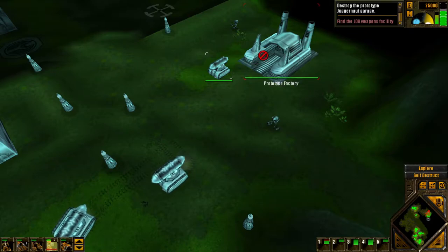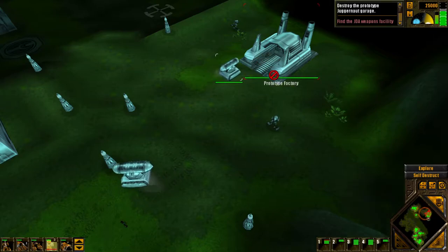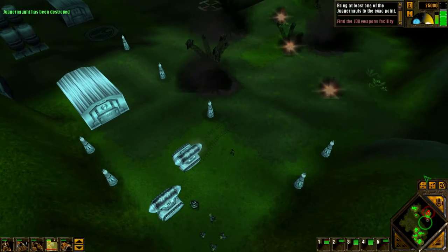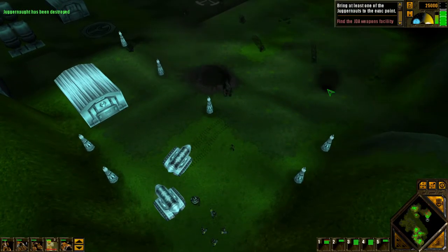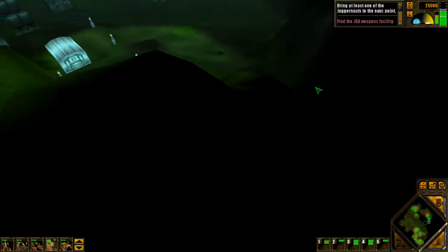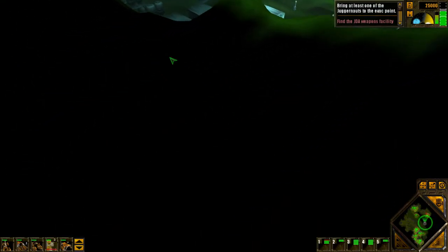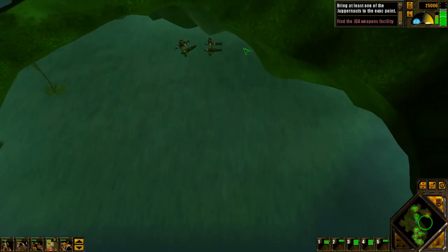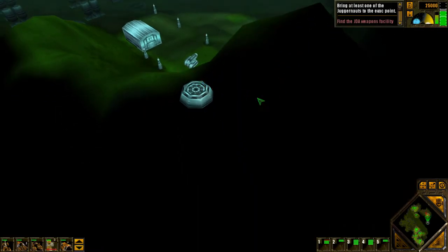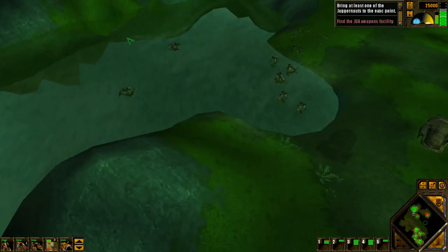At least we seem to have some limited control about how we deploy these Juggernauts. There's still a Lightning Tower up here, but I don't know if it's active. Can I pocket this with my ship? Well, they are moving, so I'm gonna guess they're probably able to get there.